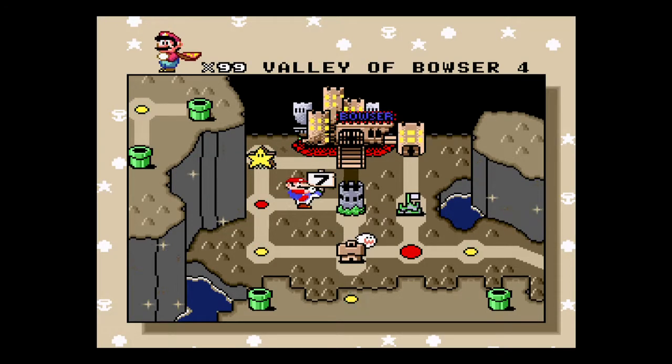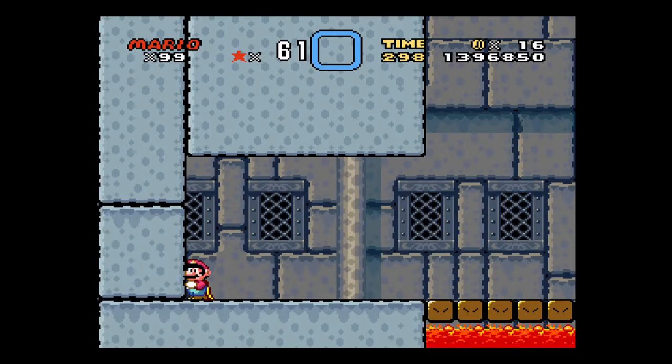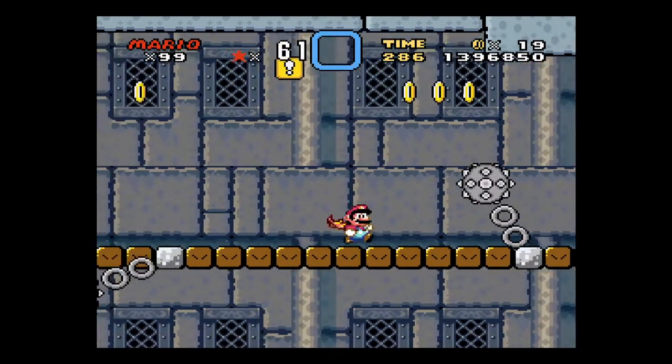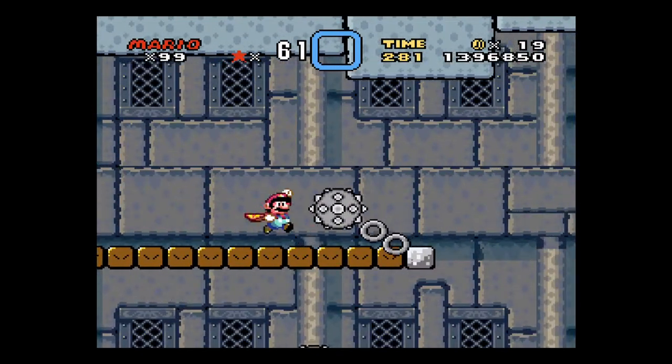So we are on to the last castle in the game, Larry's Castle. And you can do this part right here just by flying, but it's too long. It's been too long since I did it, so I'm just going to start off the blockchain there and just wait for it to come to me.